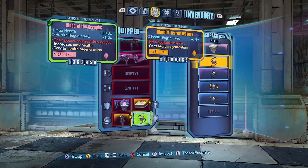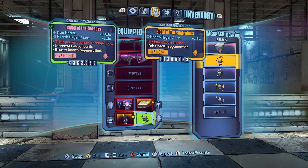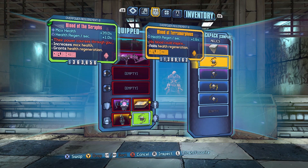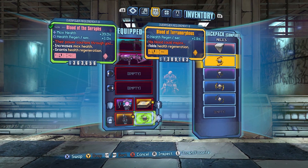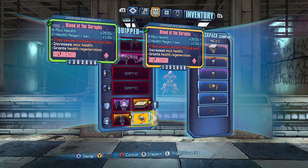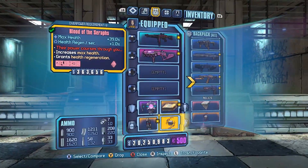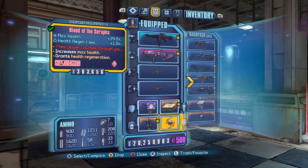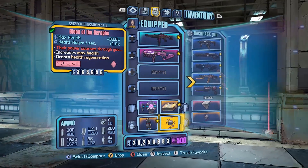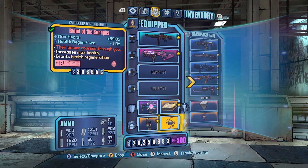In the OP levels, dots can be dangerous. I could see doing something like a Maya DPS nurse build where you go 10 out of 5 in Sustenance, wear this, plus an Evolution, and just really stack that to make it hard to kill you. But that's going pretty niche. The health regen isn't really about health gating — it's more about surviving dots and just surviving the little ticks of damage. So I don't think either of these are terrible, but most of the time you're better off health stacking with the Blood of the Ancients and letting your skill tree handle the regen.